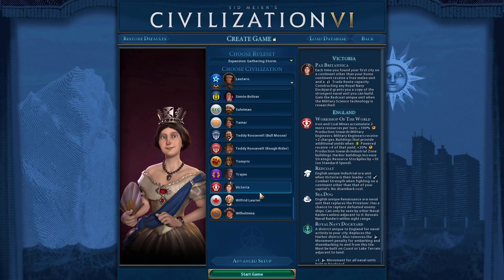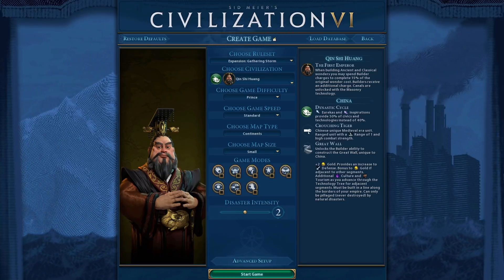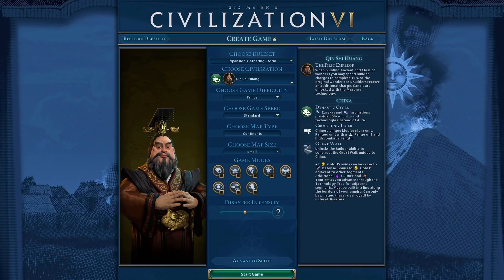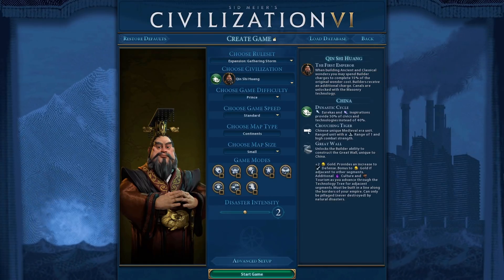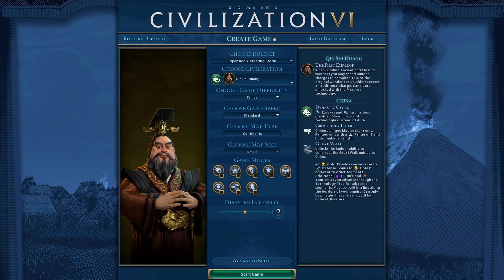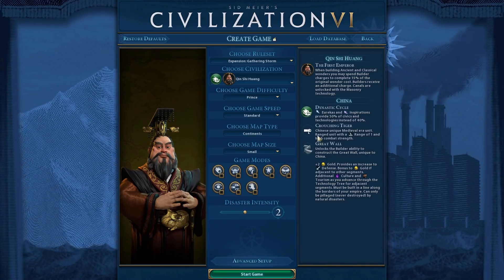Next we have China — Qin Shi Huang. The problem with China is that if you're focusing on building wonders and builders early on, you're inviting enemy civilizations to go to war with you, especially on higher difficulties. Simple fixes: make builders 50% cheaper, and instead of completing 15% of the original culture cost toward wonders, have them complete 20%. Building builders cheaper means more room to also build a military defense, and the 20% wonder charge is just a tiny bonus that would bring China up to par with other strong civilizations.